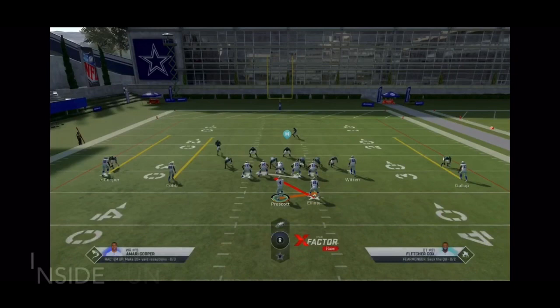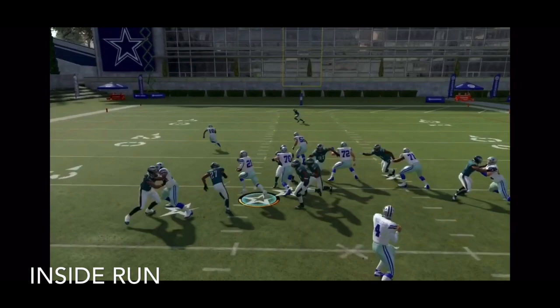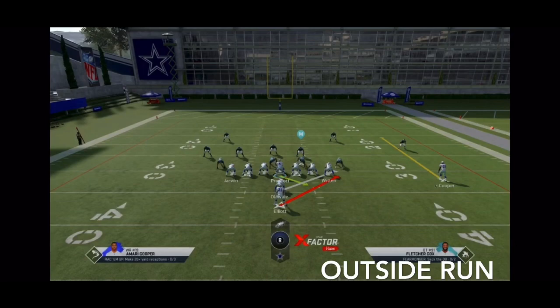On this inside run play, I'm going to decide to double team the nose tackle right in front of the center. I'm practicing on All-Madden and I've slowed this down for you. See how the play runs — right at the snap, double team, you have the tackle pulling, all these blockers, and you're straight for the end zone. Easy, simple run play.